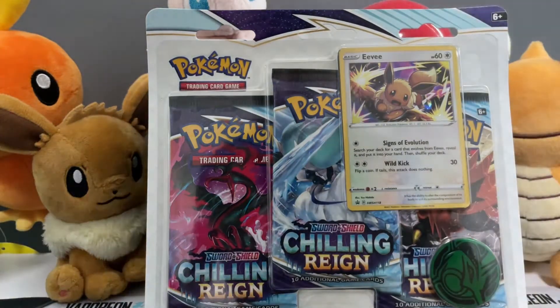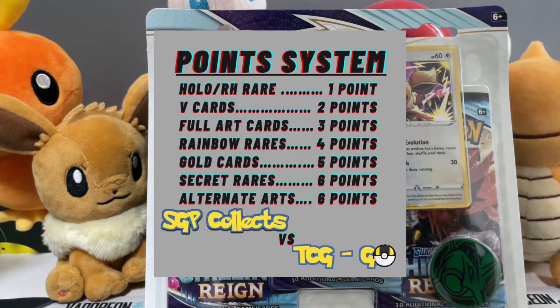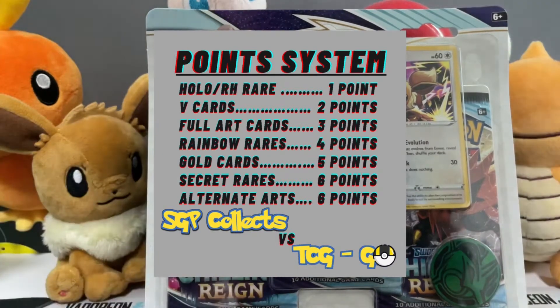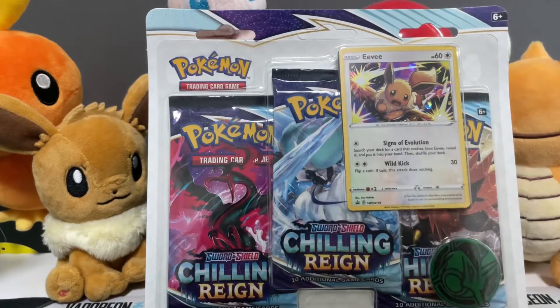Just a quick rundown on how this pack battle works: for every holo rare or reverse holo rare we pull, that's one point. V cards are two points, full arts three points, rainbow rares four points, gold cards five points, and secret rares or alternate arts are six points. All the scoring can be seen on the table below — let's go!